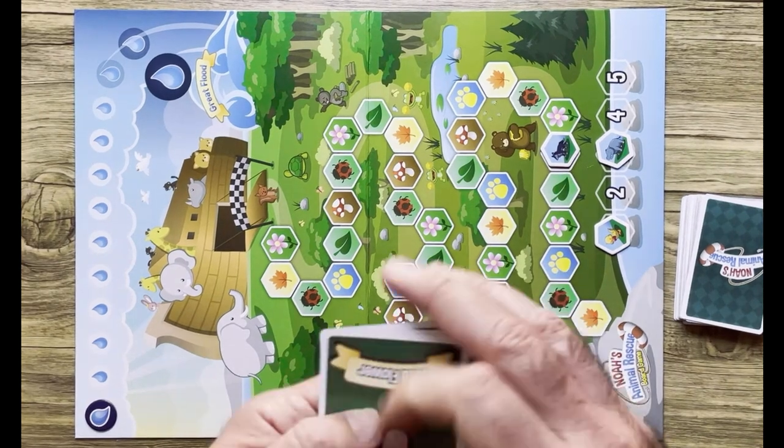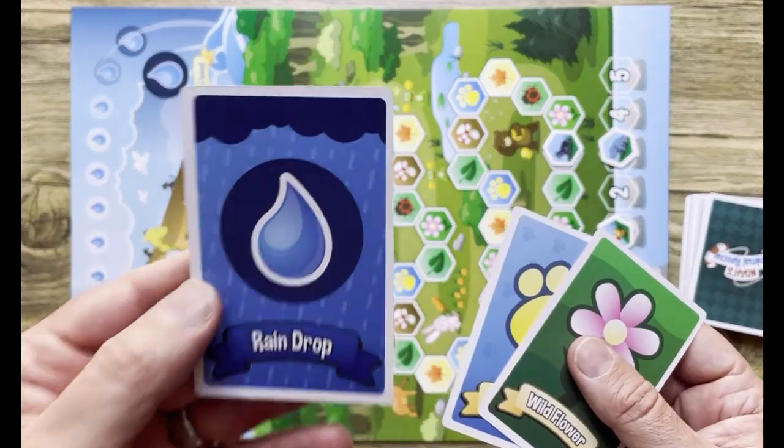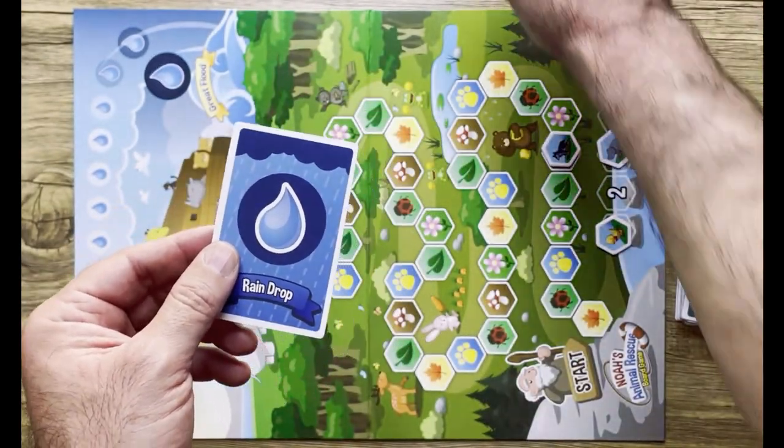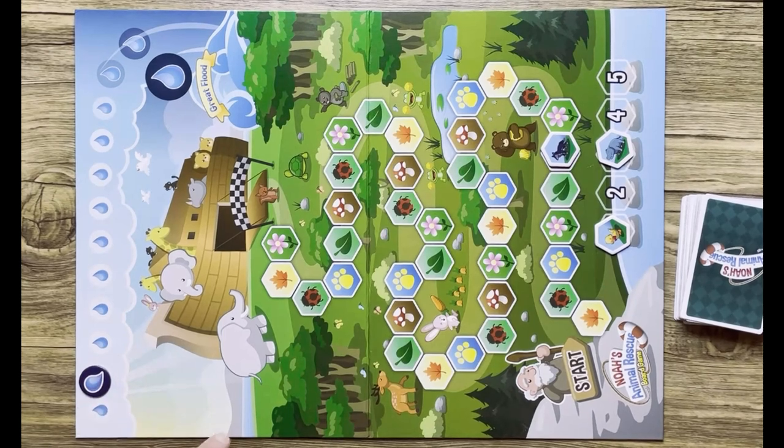Second player goes. They have a raindrop card. If you have a raindrop in your hand, you have to play it on your turn immediately, and that pushes the flood token towards the great flood. That's pretty much the whole basis of the game.